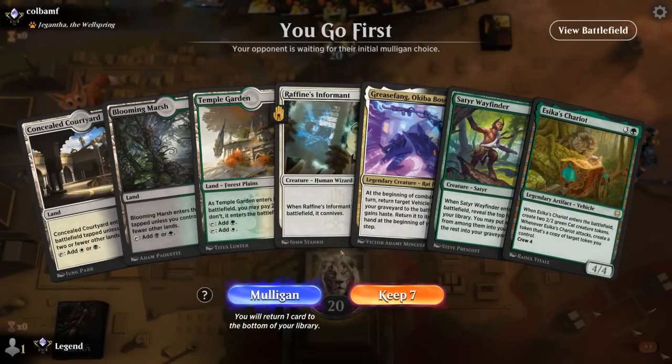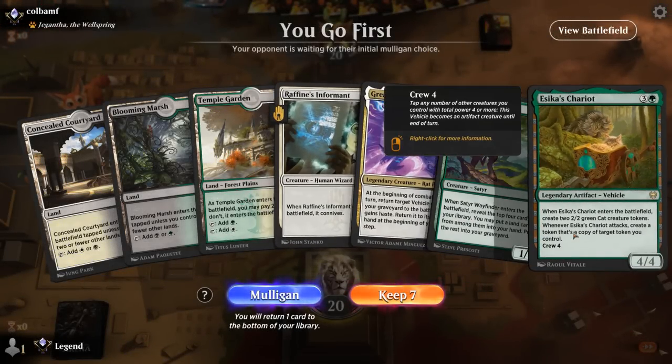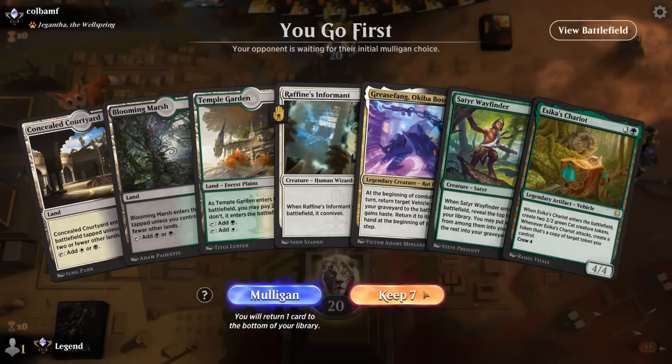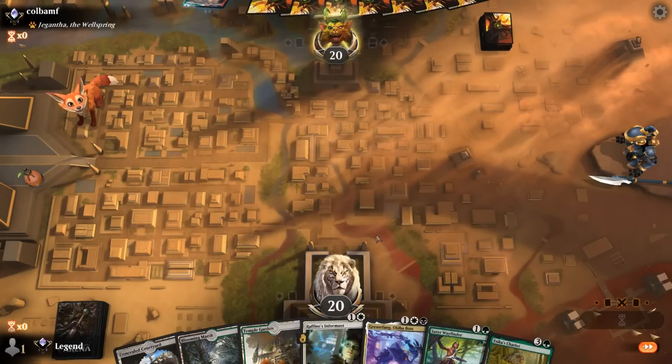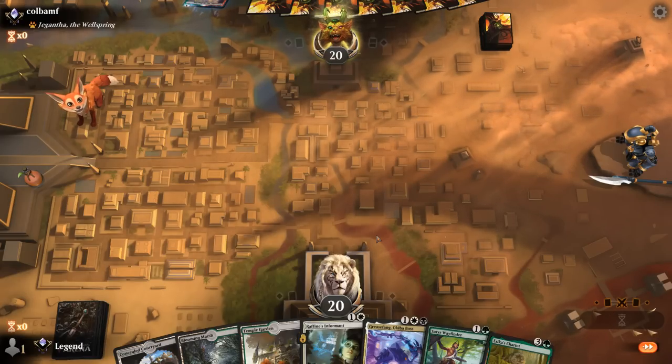That's our deck — now let's jump into some games and see how it does. We're on the play and our hand is quite promising. We've got Informant to discard Chariot and bring it back on turn 3 with Grease Fang. We could also opt to play Wayfinder on two to maybe mill over Parhelion instead, which could be higher upside, but we'll wait and see.